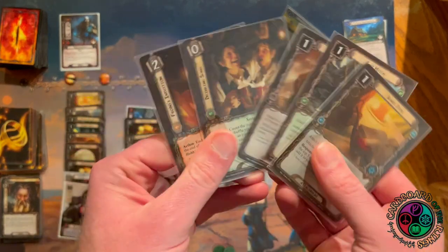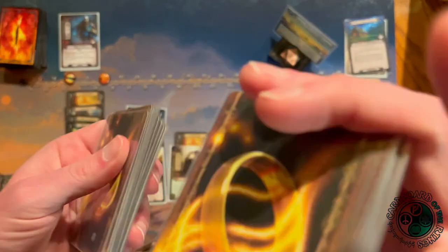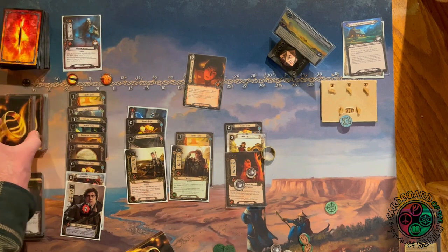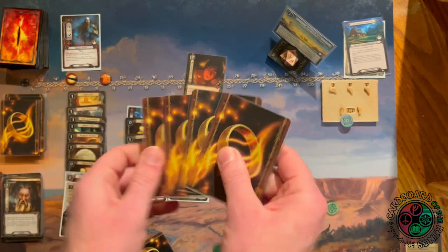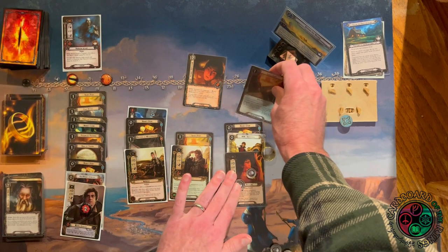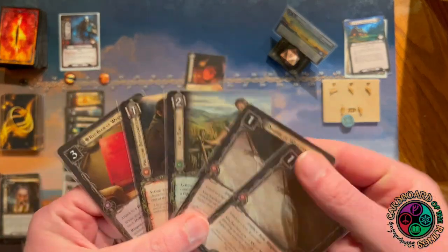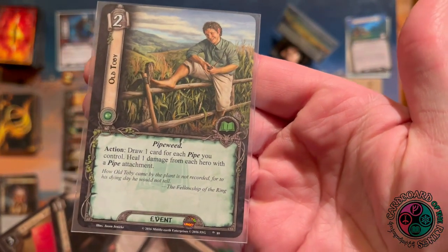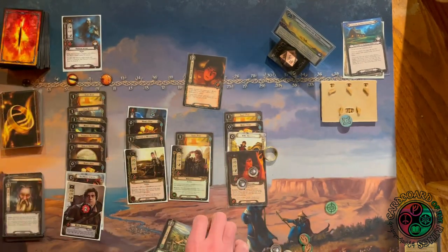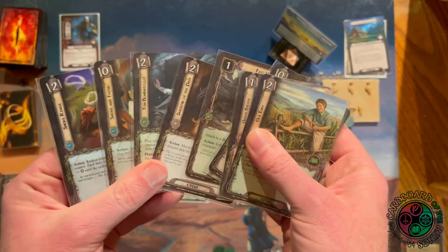Frodo's Intuition boosts all my hobbits' willpower and draws me four cards: Quick Strike, another Spare Pipe, The Shire Folk, and more. Watch this — it's going to be one of those crazy turns. Spare Pipe on Frodo gives him plus one hit point. Looking at the top five cards: Old Toby is there — that heals Sam and draws five cards. Old Toby draws one card for each pipe I control and heals one damage from each hero with a pipe. Sam heals one and I control five pipes, so I draw five cards.